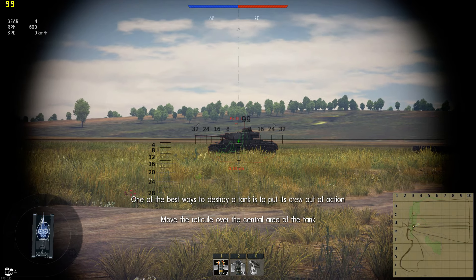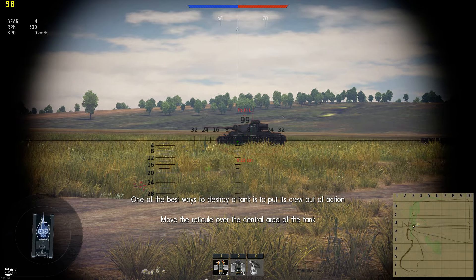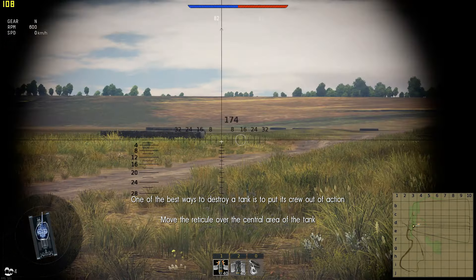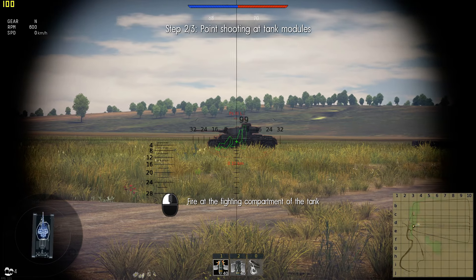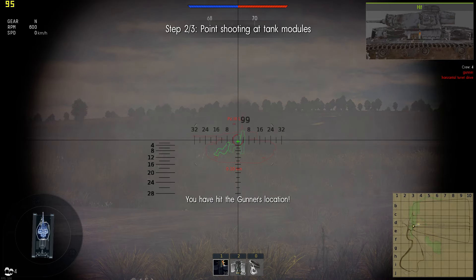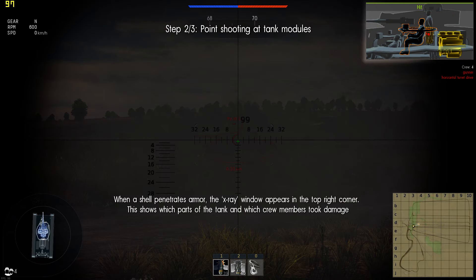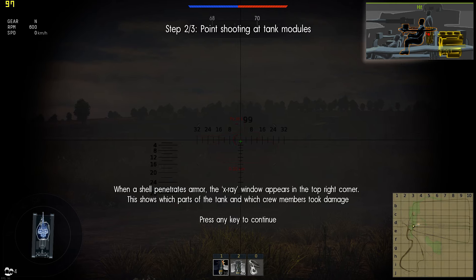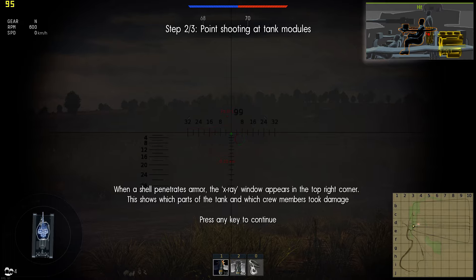One of the best ways to destroy a tank is to put its crew out of action. Move the reticule over the central area of the tank and fire at the fighting compartment. When a shell penetrates armor, the x-ray window appears in the top right corner, showing which parts of the tank and which crew members took damage.